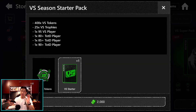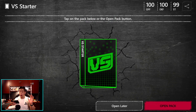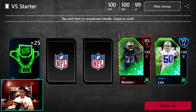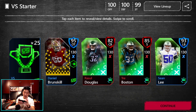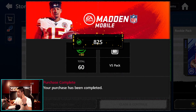The starter pack bundle gives 25 Versus trophies that go toward either Phenom or veteran badges, plus a 95 overall Versus player. Let's open up the starter bundle. We get Versus points — thank you — and you can only do this once. Hopefully we get Danny Amendola since that's what I need. We get our Versus trophies, moving on to our 93 overall. We got Sean Lee and Trey Boston. The last card is going to be — hopefully Danny Amendola the punter — and we get... okay, I'm probably going to have to sell this guy.